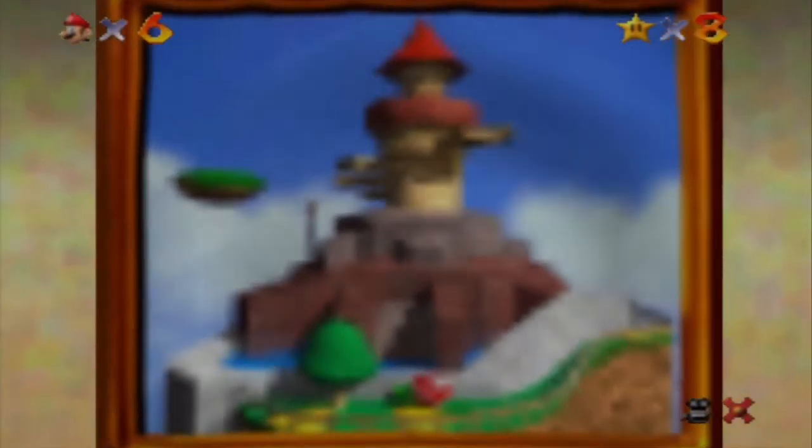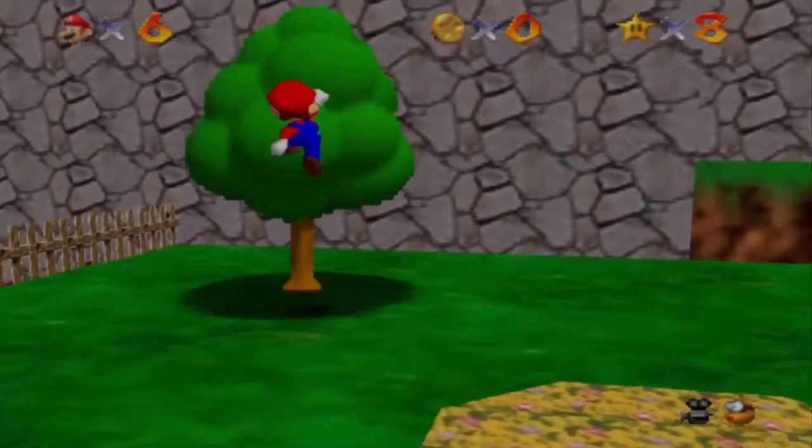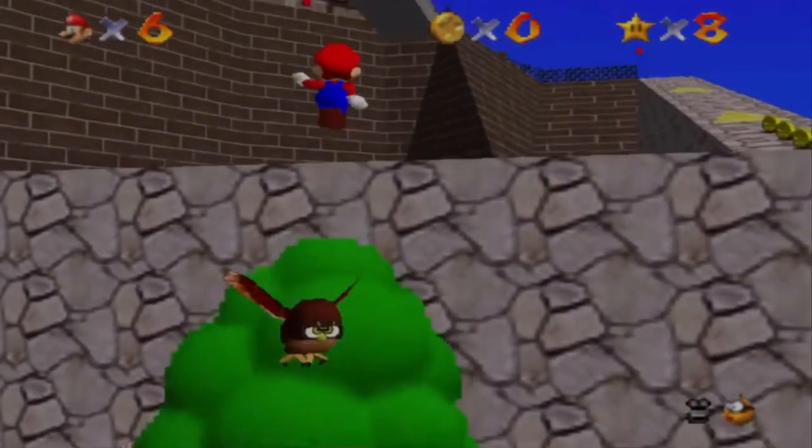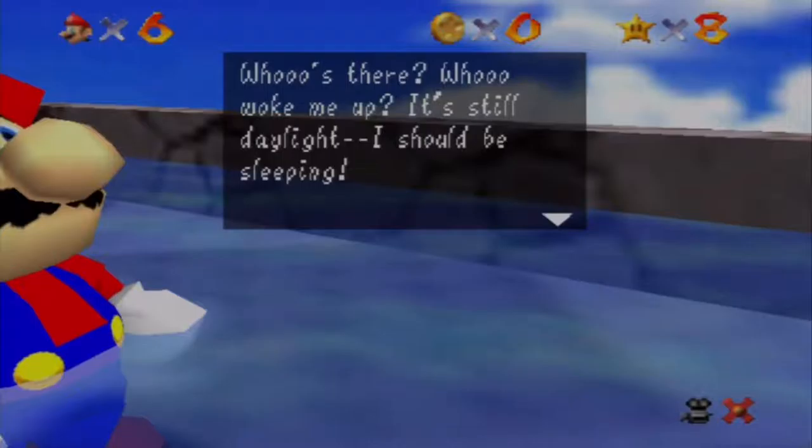We can actually go to the first Bowser level now, but I'm doing the 120 star run so I don't want to deal with Bowser right now — I have to focus on these power stars. Okay — Shoot into the Wild Blue is the next star.